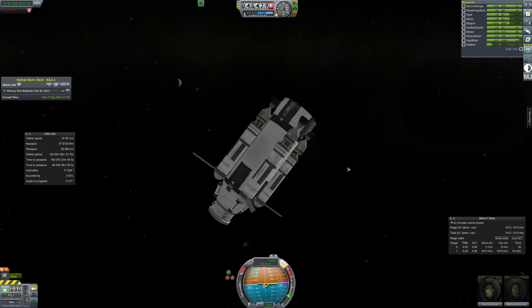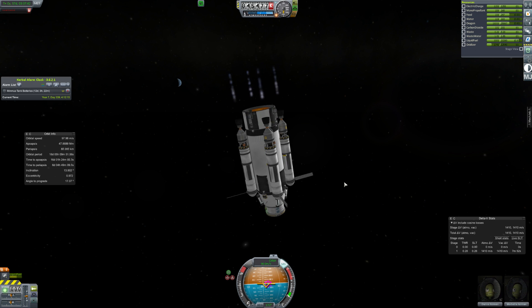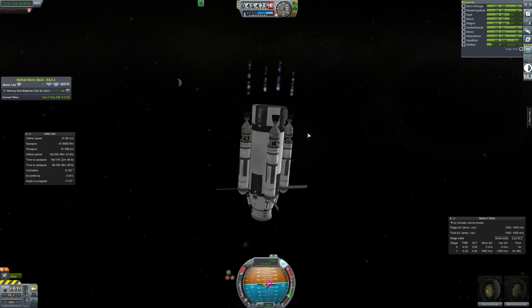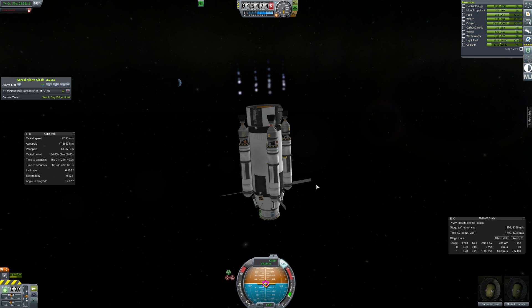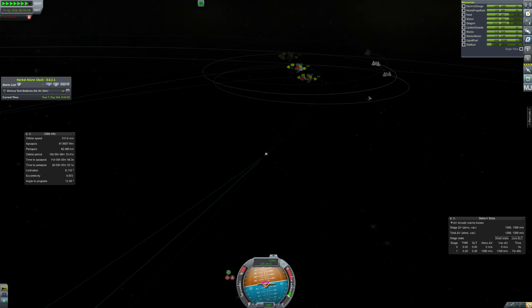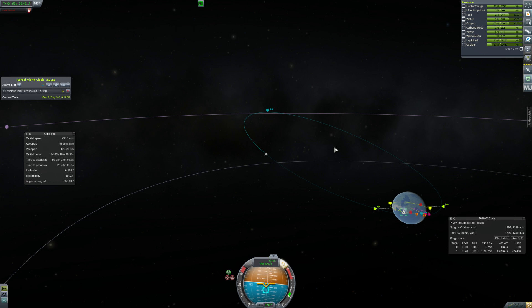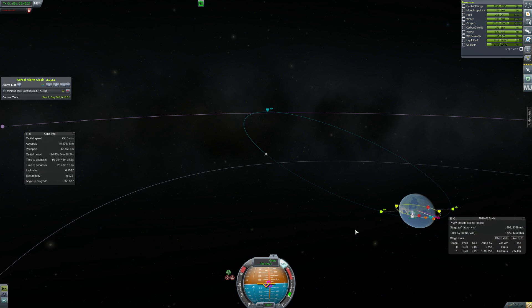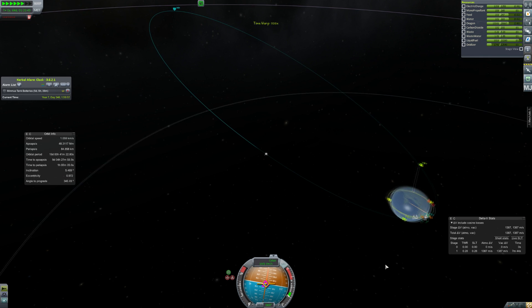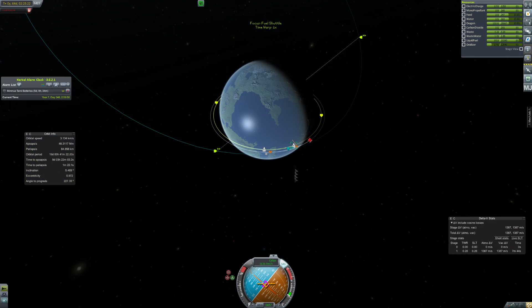We've got more than enough delta-v. For a second I thought I had like 6,000 meters per second delta-v, but then I realized I had access to the payload fuel, which we kind of need not to have access to because we need to use that to fuel up the Canterbury. After doing a bit of an inclination change — annoyingly we're not actually at the ascending node, and they're all in really annoying positions — so I'm going to have to do some burning, but we'll be on a decent trajectory now and can fix that inclination a little later.